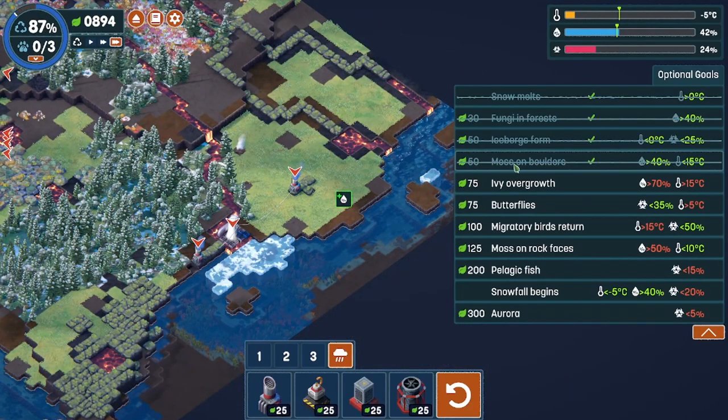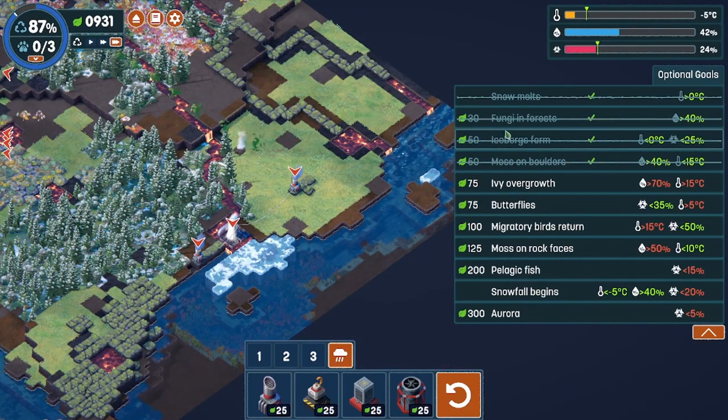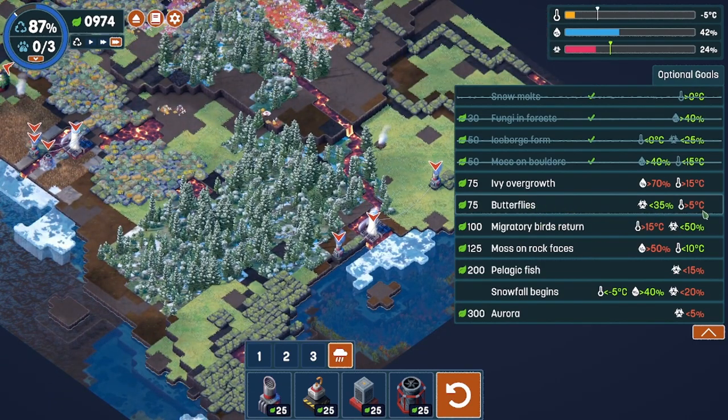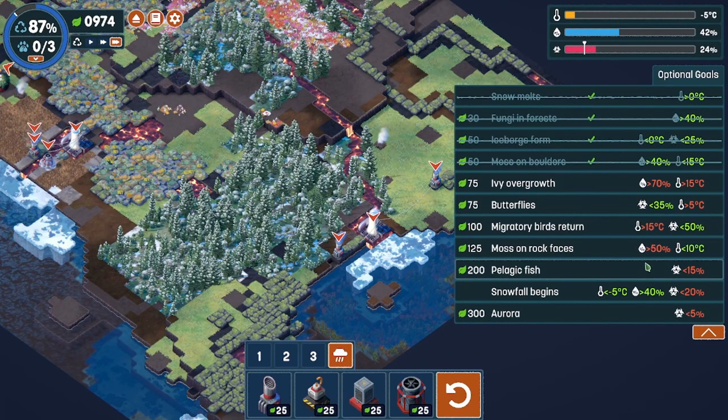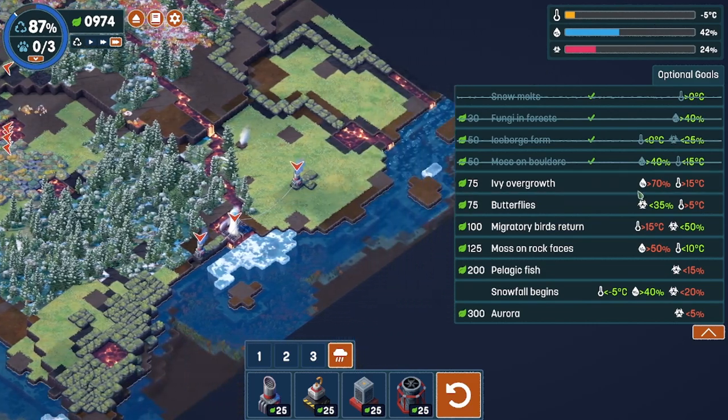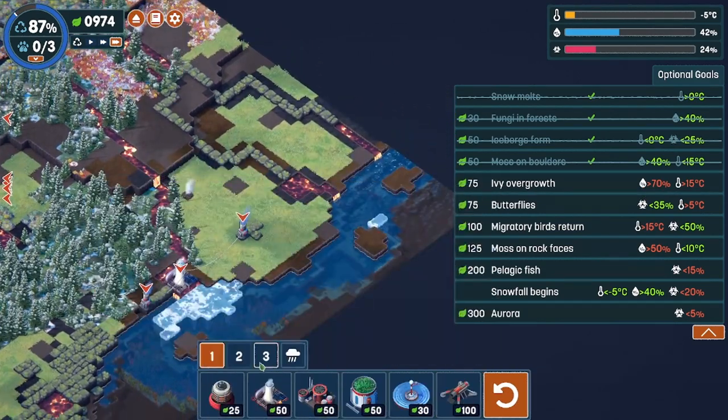We got to 40%. We got moss on boulders, icebergs form, and fungi in forest. We are also at the butterflies, but it's still a little cold for those guys. We have our 40%, and it looks like 70 is the humidity we were looking for. So we do need to do a little bit more if we want to reach that — not too big of a deal.